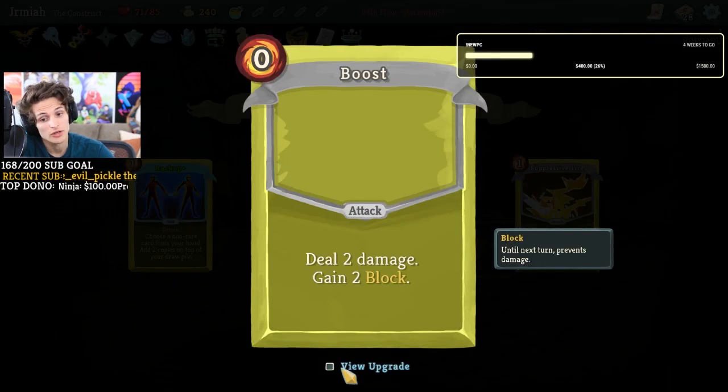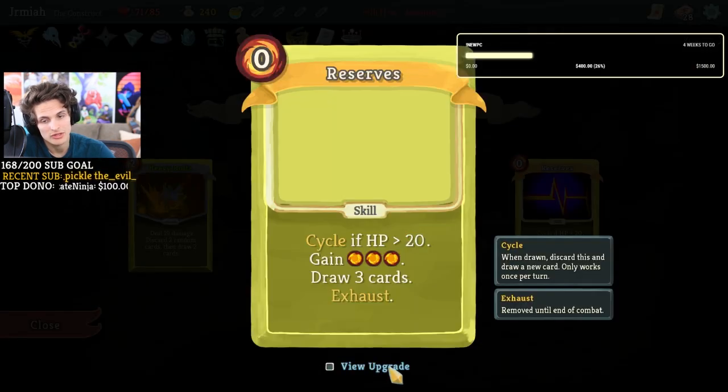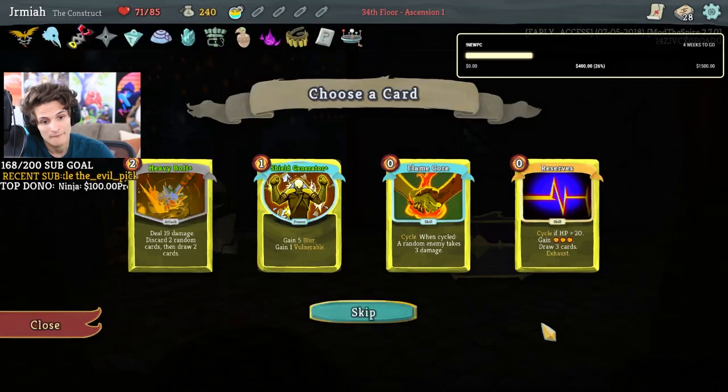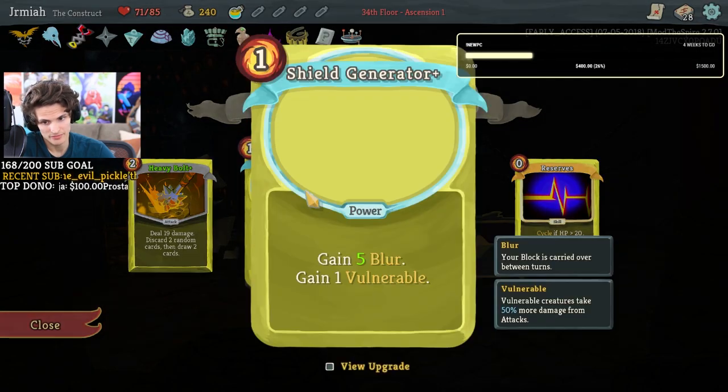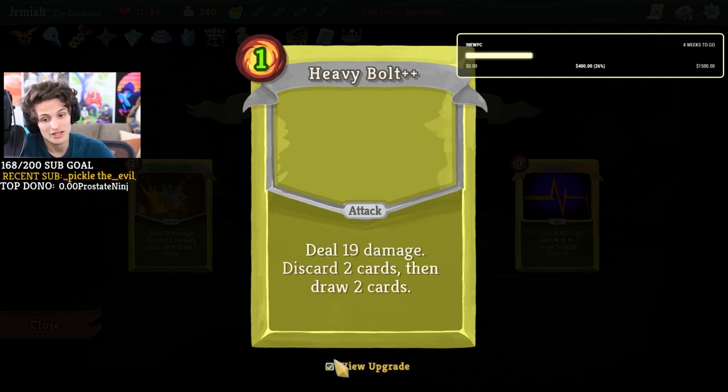We could do this on synchronize — this is really good for siege form. This is going to be four damage, four block, but with siege form and mode shift this is going to be a superstar! Reserves — we like this. I don't know what the mega is going to be, probably like 40 or 50 HP. Heavy bolt plus allows me to choose the discard, draw two cards, and it only costs one. I draw two, I discard two, and it costs one for 19. That's pretty good, but I have to discard first.